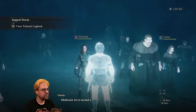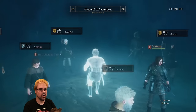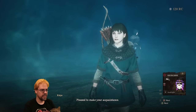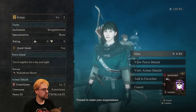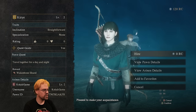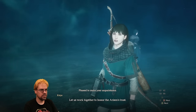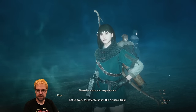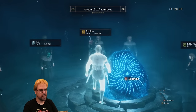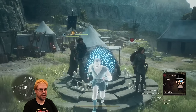So we actually hired — we're good. I need like an archer. Okay, Kira — pleased to make your acquaintance, hey girl. Pawn quest: travel together for a day and night and they will give us a wakestone shard. Cool, let's work together to honor the Arisen's trust. Did this game just turn into Co's Angels? Yes, it did.